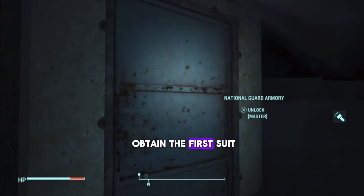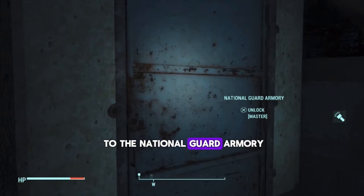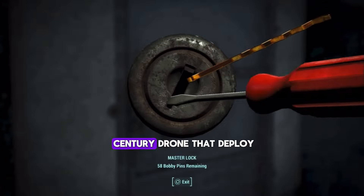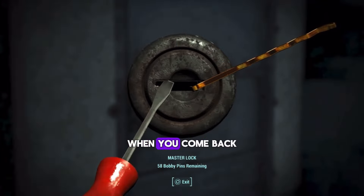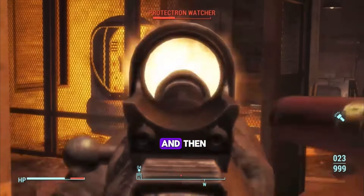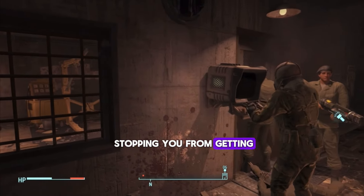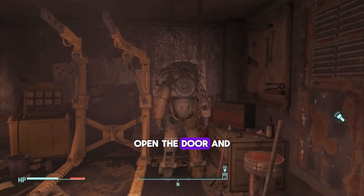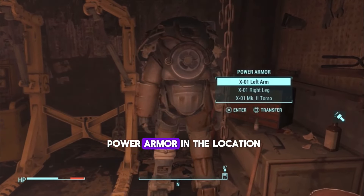In order to obtain the first suit, you're gonna head over to the National Guard Armory. Keep in mind, as soon as you unlock this door, there's gonna be a sentry drone that deploys on the outside when you come back out. Once you get inside, there's gonna be a few ghouls that you have to take out and a protector drone. The only thing stopping you from getting to the power armor is a terminal. Once the terminal's unlocked, open the door and there you go — the first set of power armor in the location.